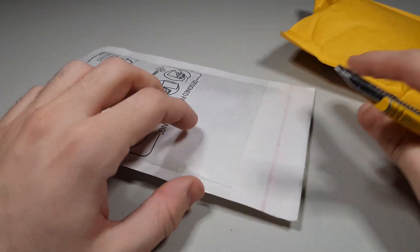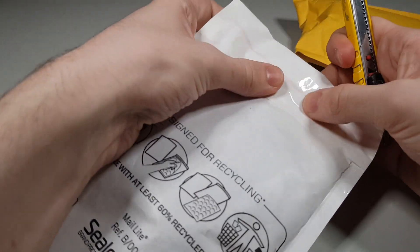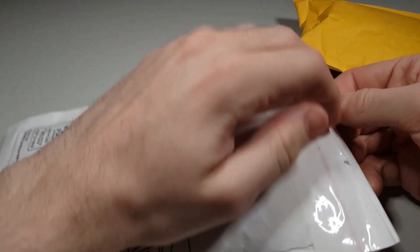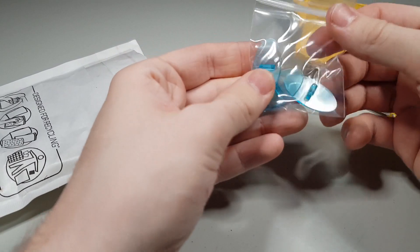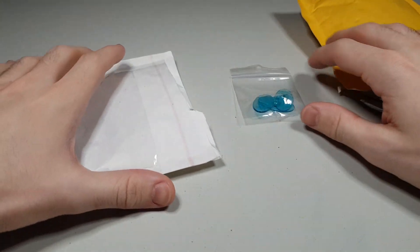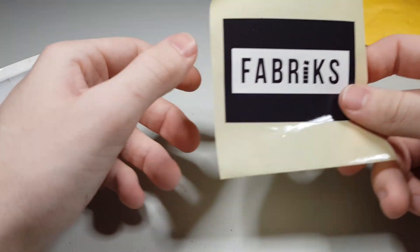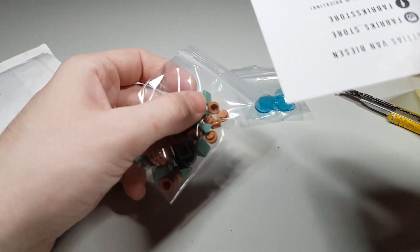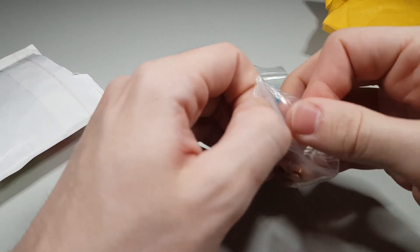Hey guys, so here we have 2 new packages to open. I'm pretty excited about these ones. I'm pretty sure this one is from Bricklink - we'll just open it up. So it's always exciting to open these packages. Here we have 3 of the shields I'm gonna need out of the 20, so that's pretty cool - the Wakandan shields. Here we have the store name and the sticker and a little business card as well.